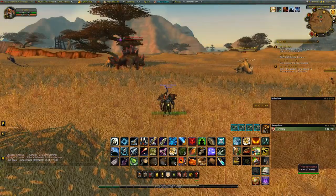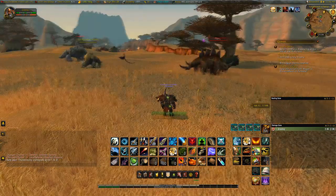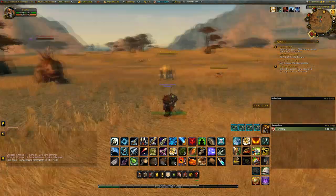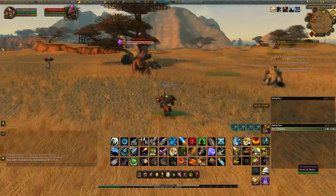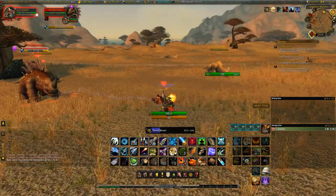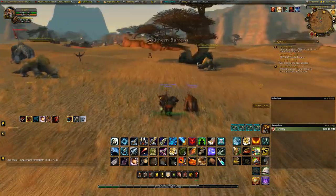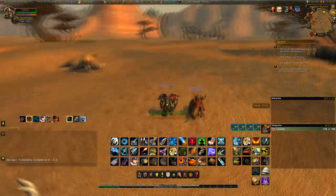At number seven, we have Thunder Stomp, found in the Southern Barrens. He is a unique thunder lizard — the only brown one in the game — and is found on either side of the road. I want to make sure and get this tamed before somebody else comes along and snipes it; unfortunately, that actually happened to me while I was doing this video. It's an absolutely beautiful creature, and I really like them since they updated their model in Legion.